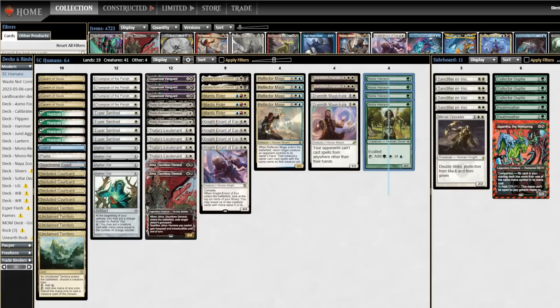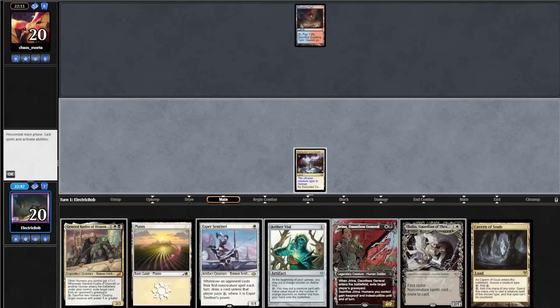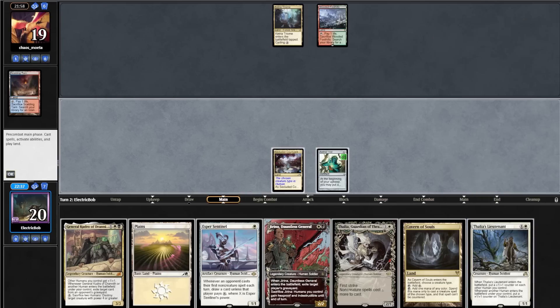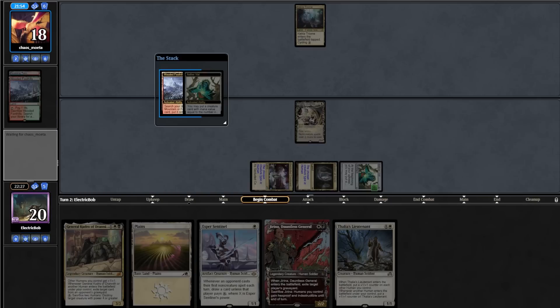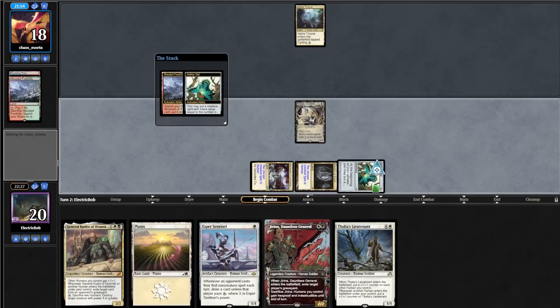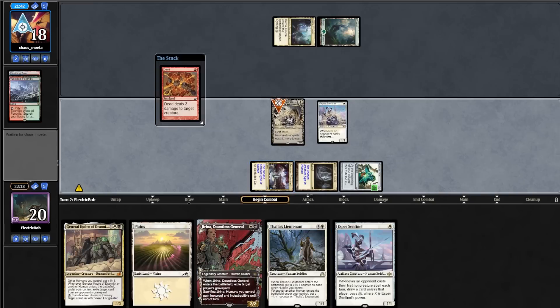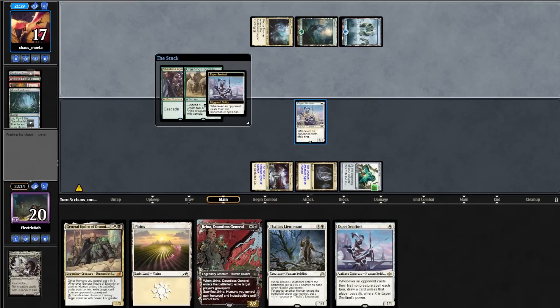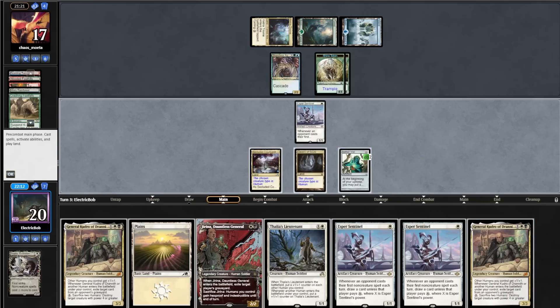Sideboarding: we take out 4 Hierarcks for 2 Drannith Magistrate and 2 Sanctum Prelate. Game 2, our starting hand is great. Opponent goes turn 1 Tarn. We draw a Cavern and play Courtyard into an Aether Vial. Opponent plays Foothills. We tick up Vial and draw Thalia's Lieutenant. We play Cavern on Human, cast Thalia. On our end step opponent fetches, and we Vial in Esper Sentinel in response. Still in our end step, they Dead-Gone our Thalia and we draw a card off Sentinel, finding another Sentinel.